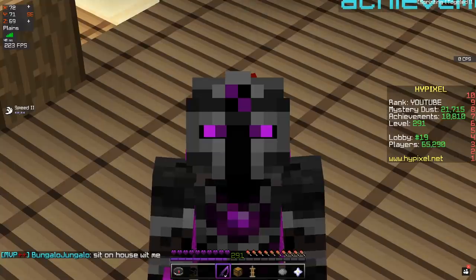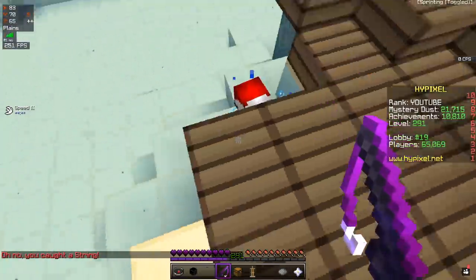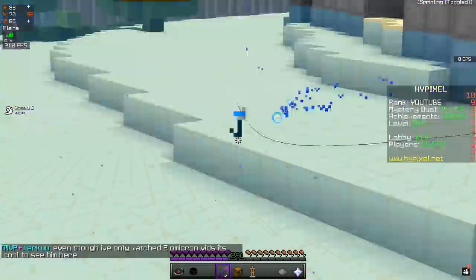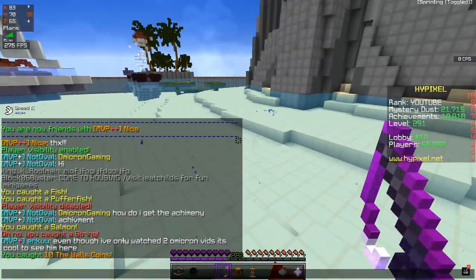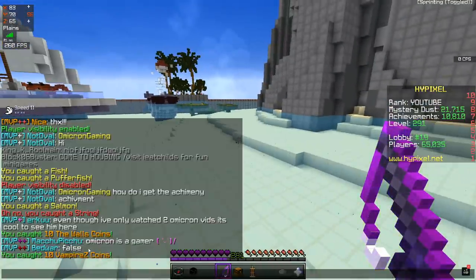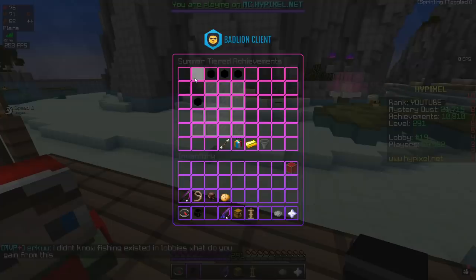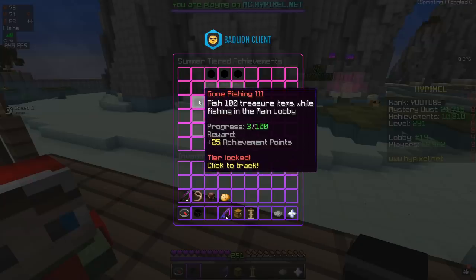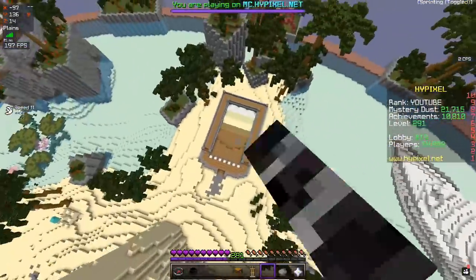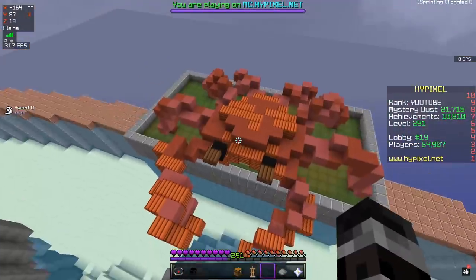I don't know what I was expecting. I caught a string — I didn't realize it was possible to fail at fishing. Oh boy, I got 10 The Walls coins — my mom's gonna be so proud. Oh wow, 10 Vampire Z coins too! I'm gonna be rich! And I need to catch 100 of those. I think I might just make the Hypixel lobby my main game. If you go to the back of the main lobby, past the sandcastle and the shooting range, there's literally just a crab vibing back here. The crab rave meme died, so this poor guy had to go into hiding.